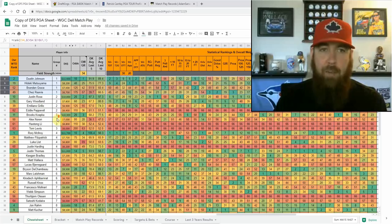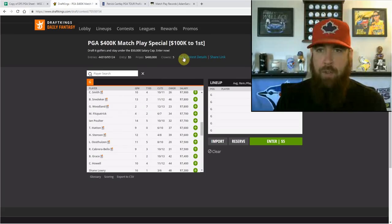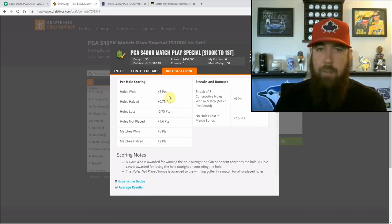The next thing to look at before talking picks and strategies is the scoring — it's completely different this week. From DraftKings: three points for a hole won, three-quarters of a point for a hole halved, three-quarters of a point lost if you lose a hole, and holes not played — we'll talk about that in a second.